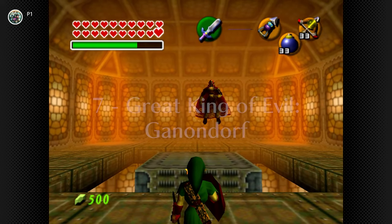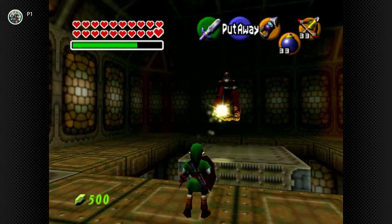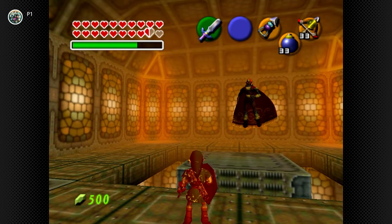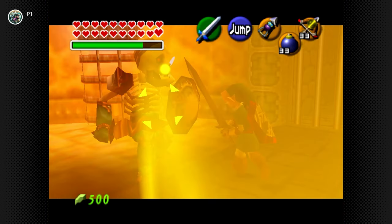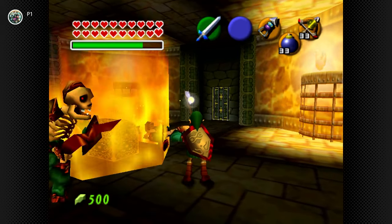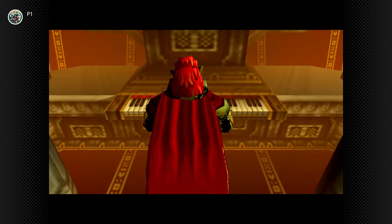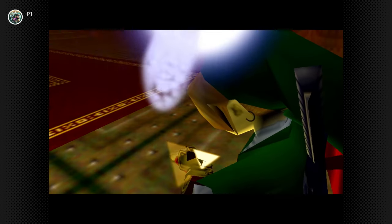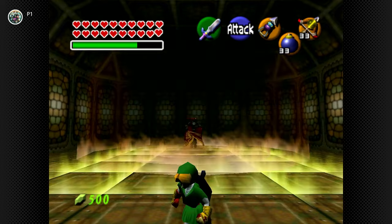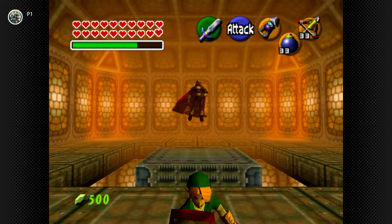At number 7, we have the great king of evil, Ganondorf, the penultimate boss fight and the first true battle with our main antagonist. The buildup and anticipation for this showdown is immaculate. The organ music in the background of the tower, revealed to be playing by Ganondorf himself, is a brilliant touch. And when he destroys a large portion of the floor with a simple punch, that's the Triforce of Power right there.